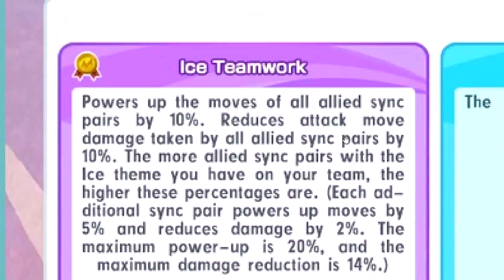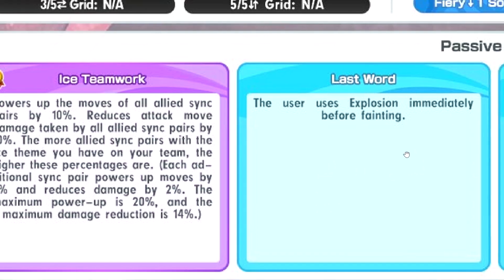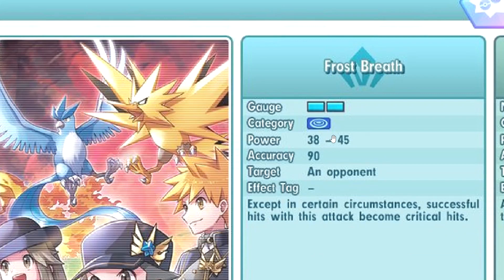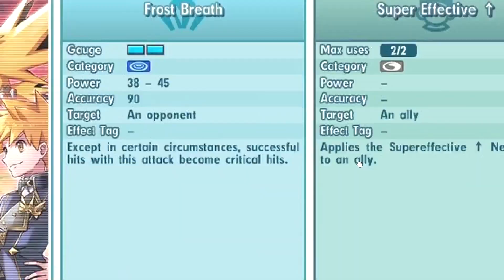First passive is Ice Teamwork, which is the ice type master passive. She has Flake with explosion. Vigilance is nice. Toughen Up 9 gives +1 defense when you get hit — not too bad. Cross Breath means moves are always crits, but 20% accuracy is a bit of a downside. Hopefully there's some accuracy buff. Super Effective Up — okay, not too bad.